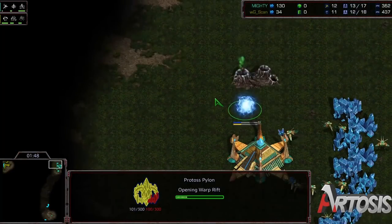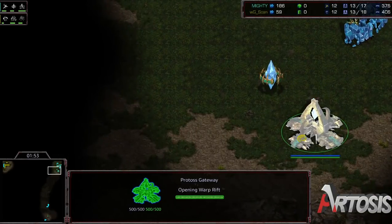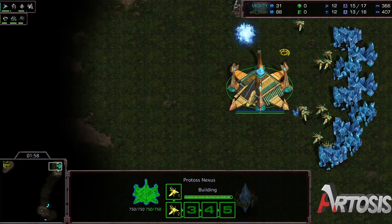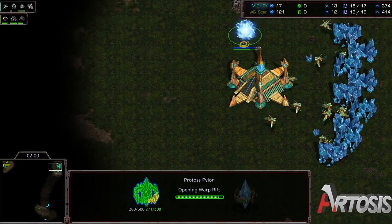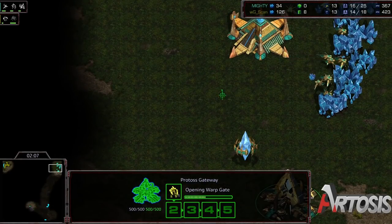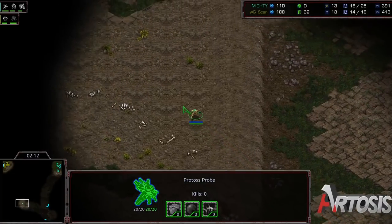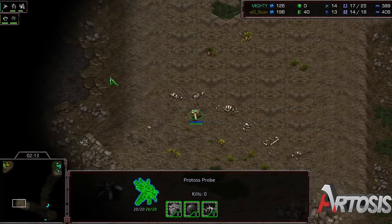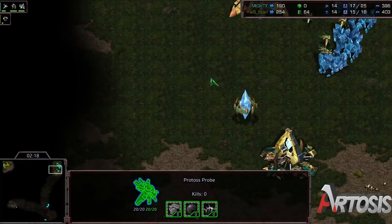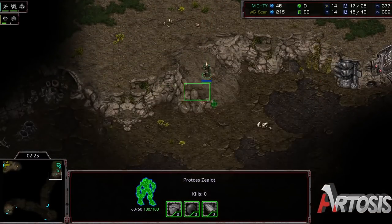On Mighty's side, he does choose that second pylon first. I think very likely he will still be going into gas, but does want to get his zealot out. I've seen this build a lot more lately out of Protoss players, where they go second pylon and then gas. It makes their build a little bit smoother as far as production goes. Once upon a time, Protoss versus Terran was very much about getting ranged dragoons out as quickly as possible, and just getting that range upgrade started so you could put some pressure on Terran.